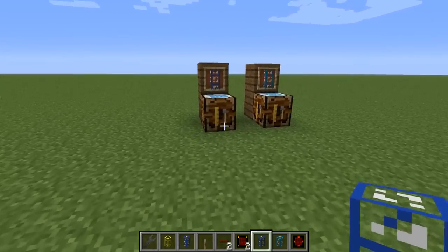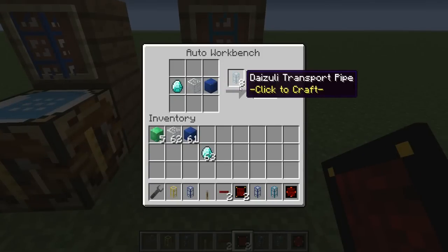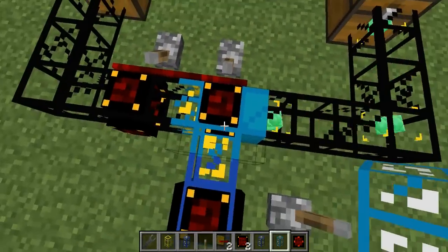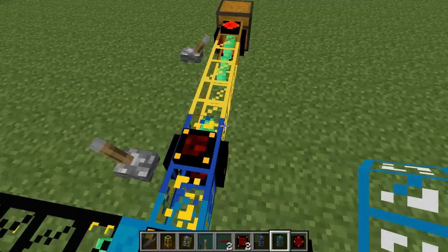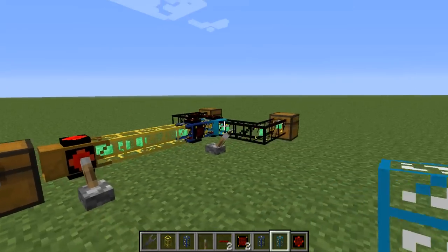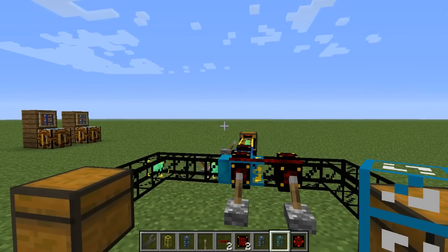Once again, the recipes: two lapis blocks and glass get you eight lapis transport pipes, and a diamond and a lapis block get you a daizuli transport pipe. The lapis is the painter and the daizuli is the routing one. I hope you enjoy these new pipes and can create all kinds of crazy sorting machines and whatnot. I hope to be impressed by what you guys come up with. This has been Covert Jaguar in another Buildcraft feature video, and I will catch you guys next time.